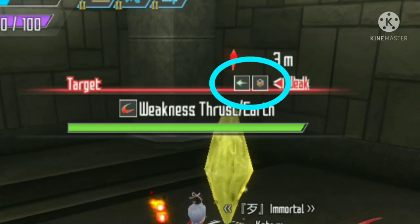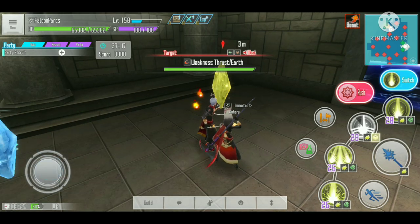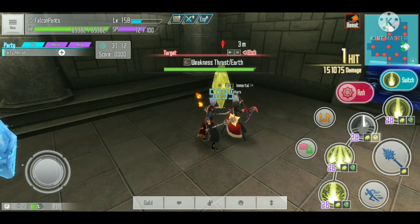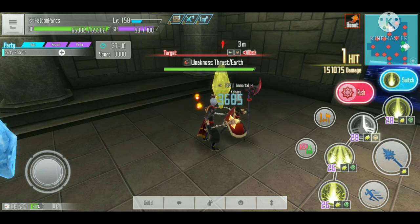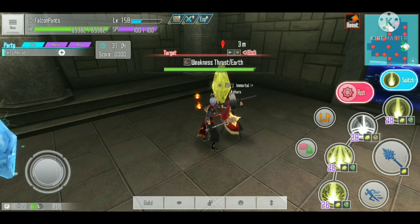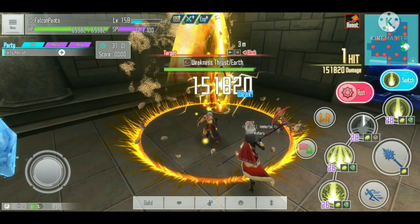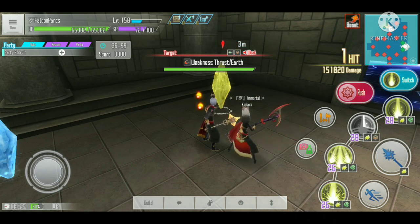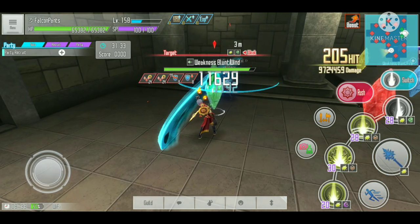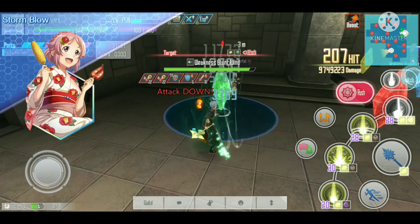Now we'll test against an enemy that has an earth weakness, which matches the element of my skill. It's doing 151 thousand damage — very close to what we saw with the 99 stacks against the non-weak enemy. Testing again gives 151 thousand 800, confirming the result.